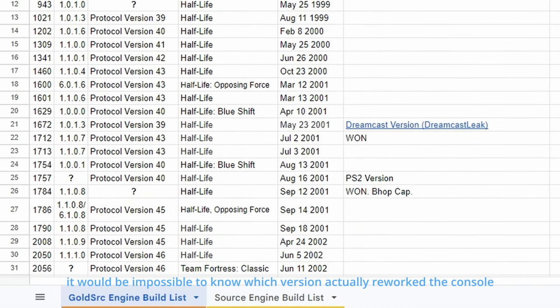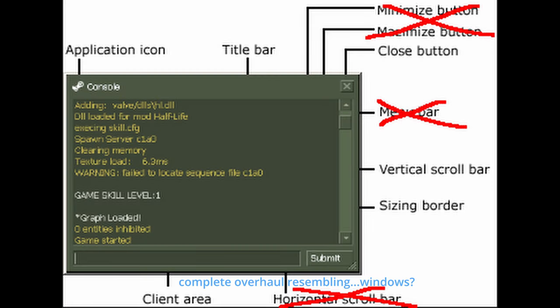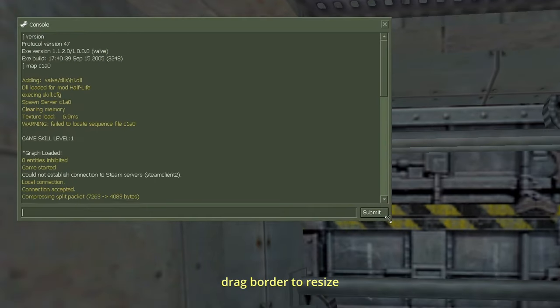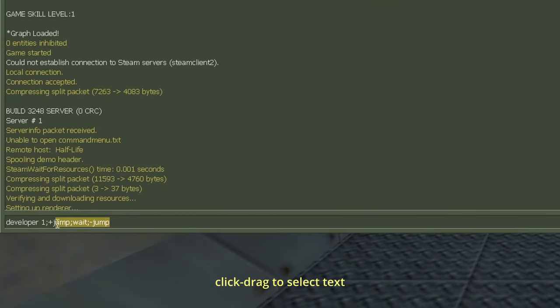It would be impossible to know which version actually reworked the console. 3248 is what we have publicly available. Complete overhaul, resembling Windows — unlocked cursor, scroll wheel, drag border to resize, title bar to move around, snap to edges.